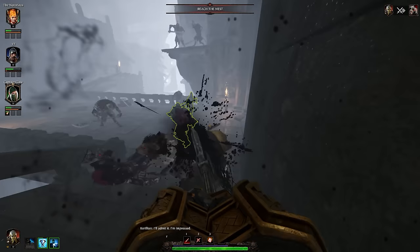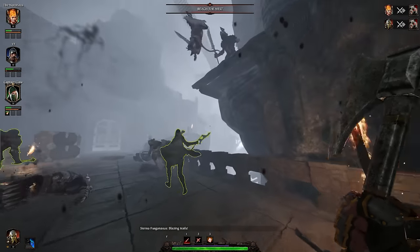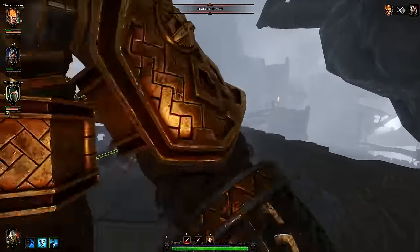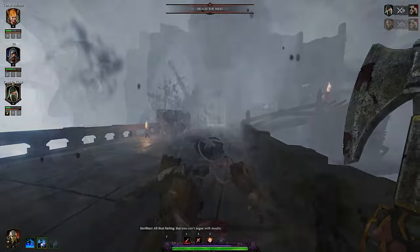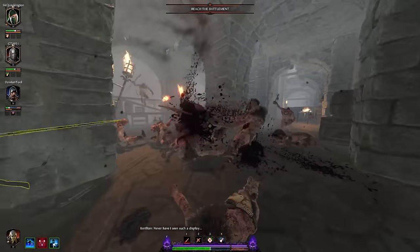In short: if you want an anti-horde weapon — which in general you do — go with either the one-handed hammer or the two-handed hammer depending mostly on your preference. Alternatively, if you want to use the drake gun, pick up the one-handed axe as your main weapon.